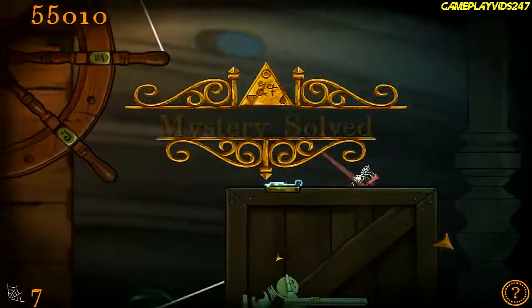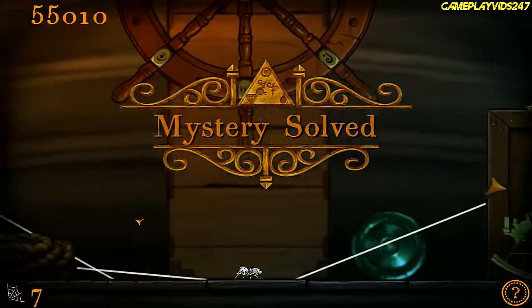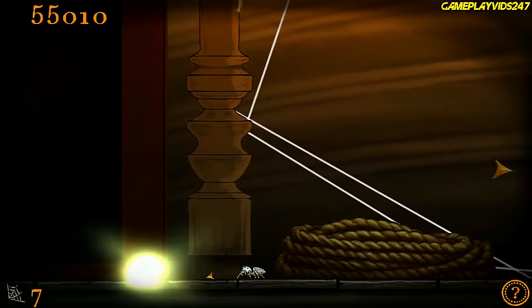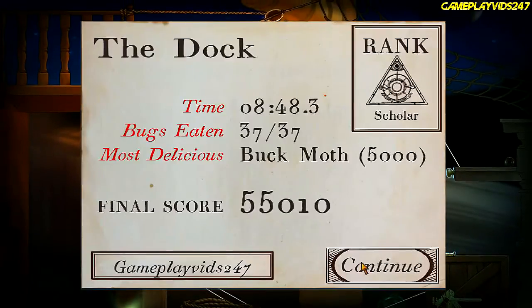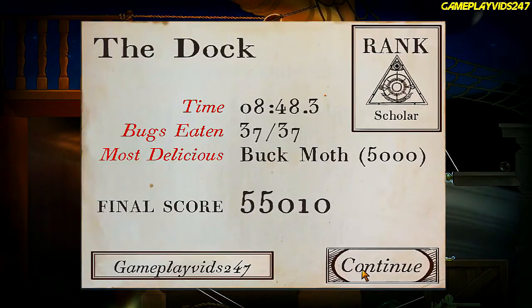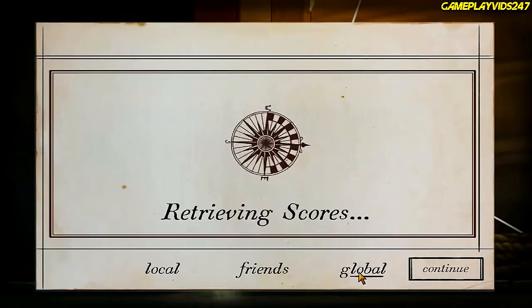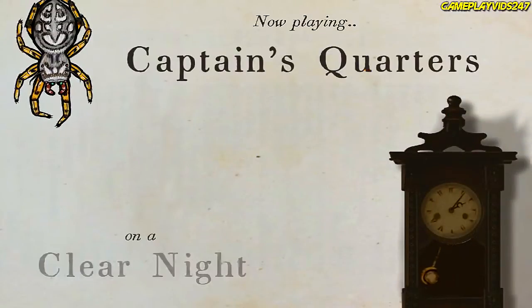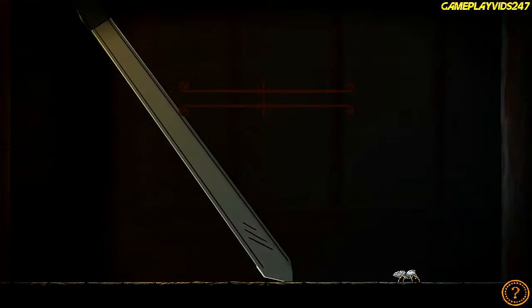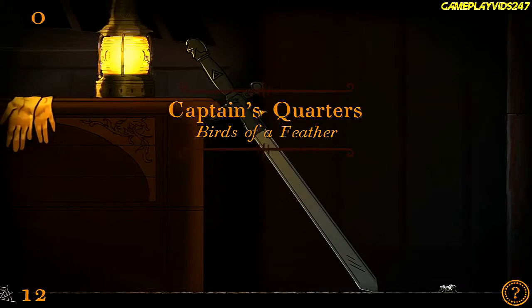Mystery solved at the dock. 37 out of 37 — what a level that was, man. I was not expecting that to be so tough. Well, I'm happy with that. Let's go global and see where my scores are — I'm 16th best in the world for this level. Now we have the captain's quarters — that's a new level. Sweet. Captain's quarters — birds of a feather.